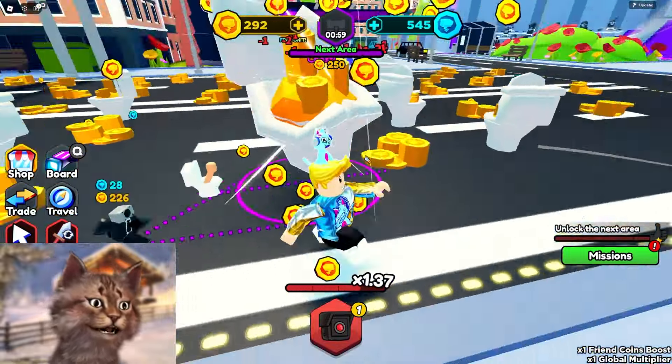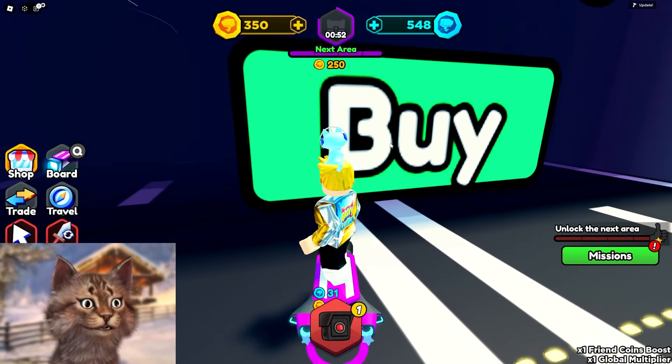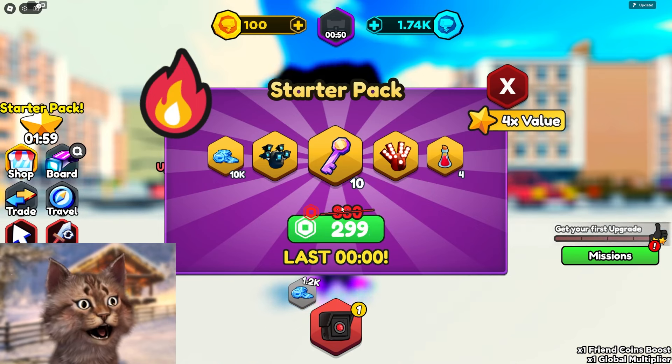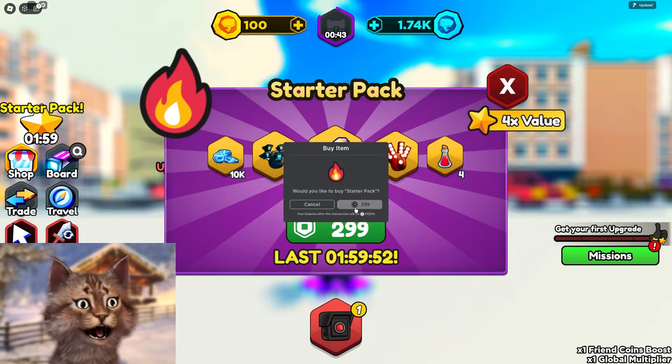All right, we can do all of this — break this, break this, and we complete our mission. Let's go to the next area. Unlock. Purchase. And, oh, what is this? Chess key? Should I get any of these? Why not, I'll buy it.